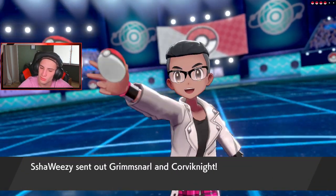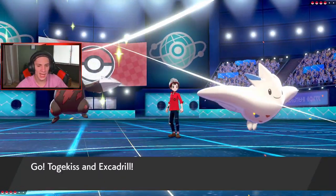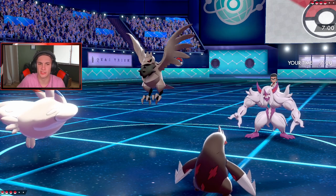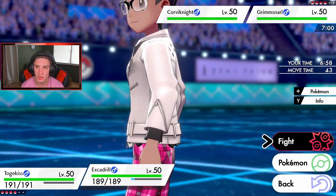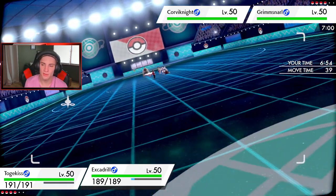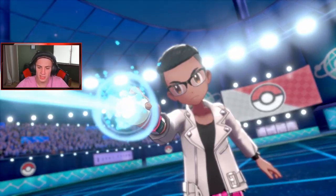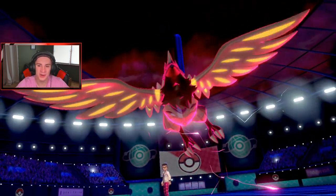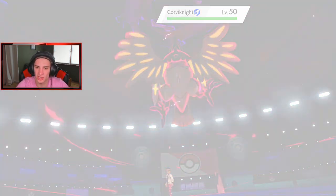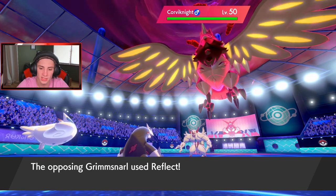He goes Grimmsnarl and Corviknight — is this a G-Max Grimmsnarl? I highly doubt it. Do we have Heat Wave? I think we might have Heat Wave and Air Slash. Mold Breaker — yes sir. We do have Heat Wave. We can double in with Heat Wave, then pop off a nice Iron Head over into the Grimmsnarl. I'd rather give Excadrill a different held item, but he's going to Dynamax turn one. G-Max Corviknight — that breaks screens.